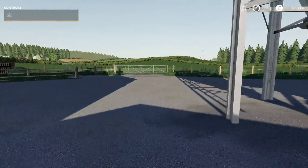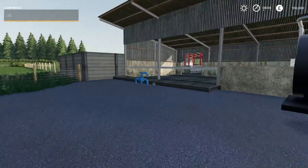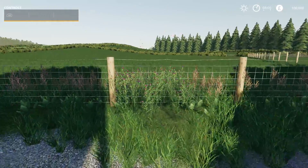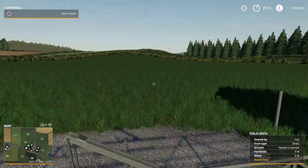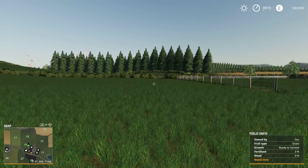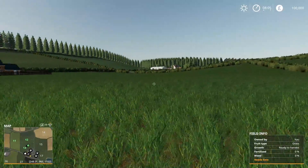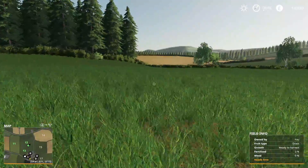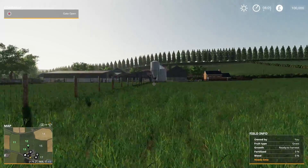That over there I'm guessing is where you pick your milk up, and you've got your water here which is cool. Field 13 is one of the grass fields you start with, and then field 12 is the back arable field. Two nice little fields here.